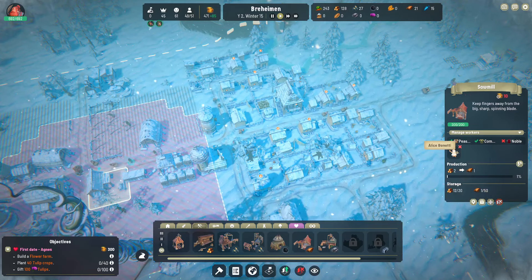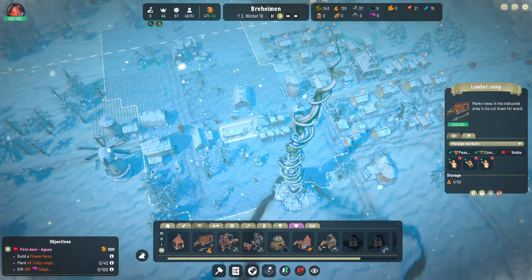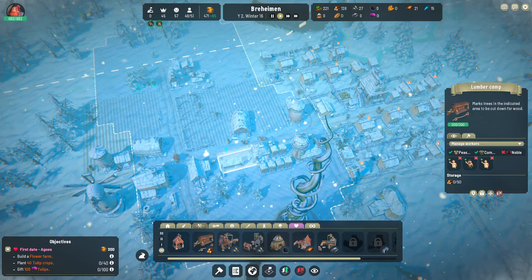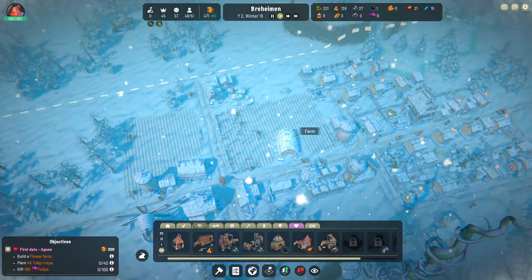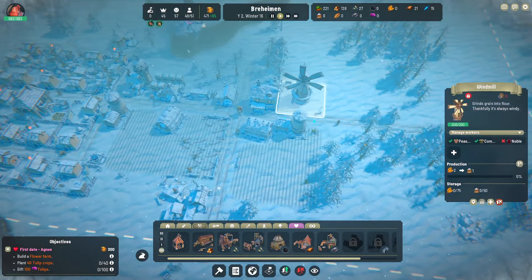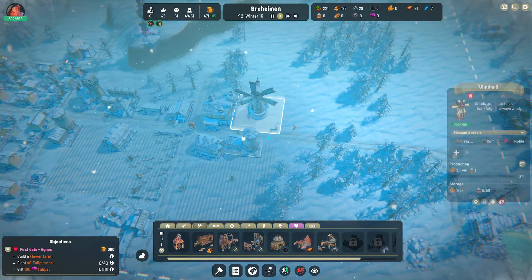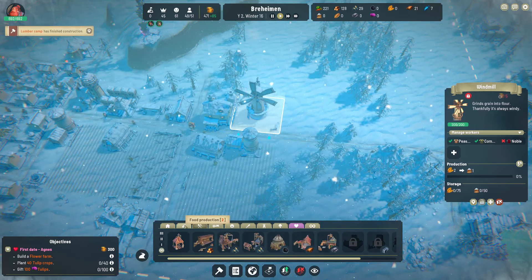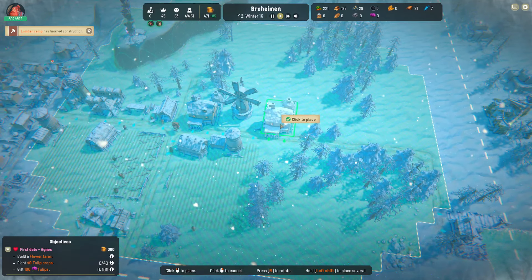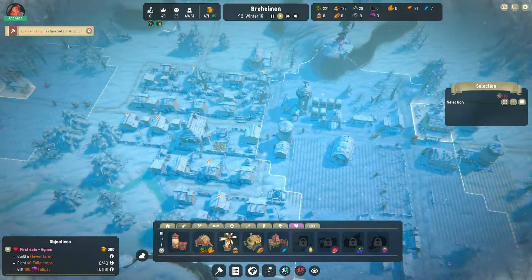You can relocate the sawmill! I wonder if it's because this is attached to trees — like they're saying you can't move trees. But we have the windmill ready to go, and we'd like to build the bakery right next door. Oh wait, we already have a bakery — thanks Past Ben.